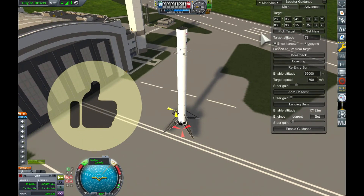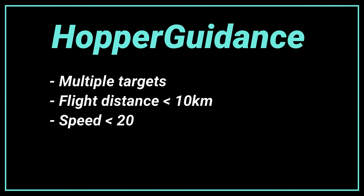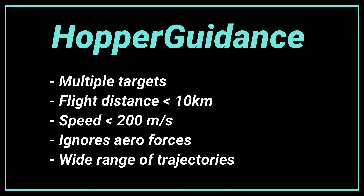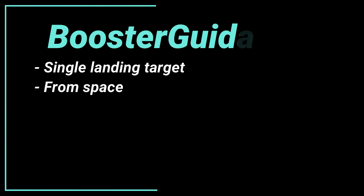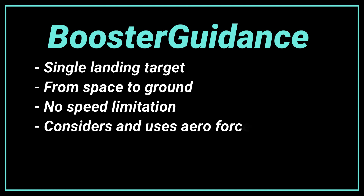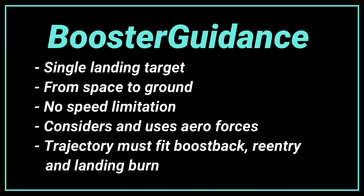Here's a summary of the two different mods. Hopper Guidance can give you multiple targets; it works best when the distance is under 10 kilometers and the speed isn't too high; it ignores aerodynamic forces but can solve for a wide range of trajectories. Booster Guidance gives you a single landing target but can fly the booster all the way from space to the ground with no speed limitation; it includes aerodynamic forces and uses them to steer, but the trajectory must fit the pattern of boost-back, re-entry, and landing burn.